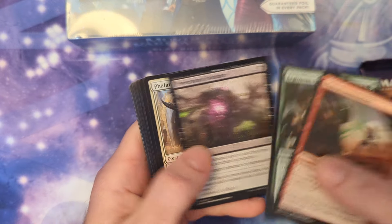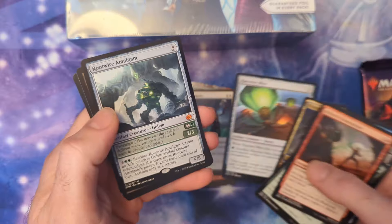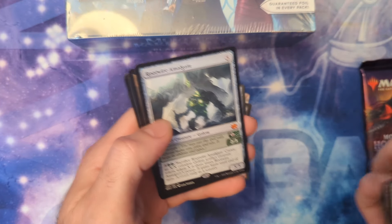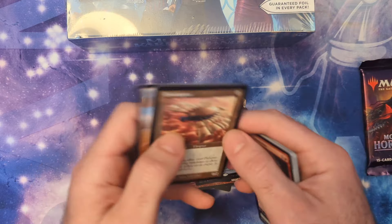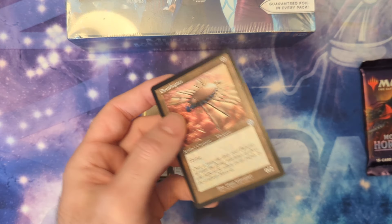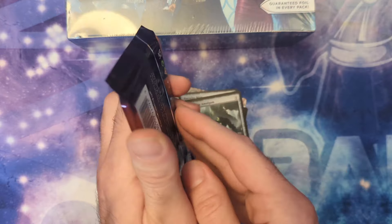Brothers' War — let's go! Oh, Haywire Mite — I was going to say that's going to be the highlight of this pack. Rootwire Amalgam — however you say it — and there was an Ornithopter there as well. Okay. Modern Horizons 2 next.